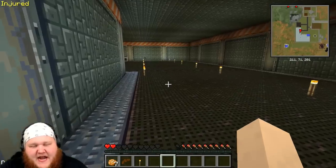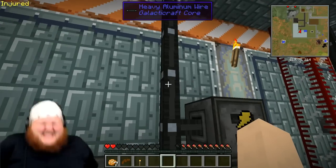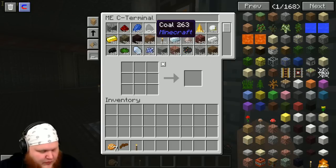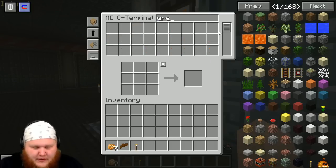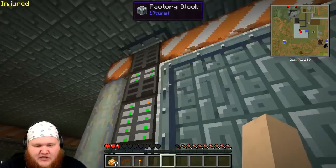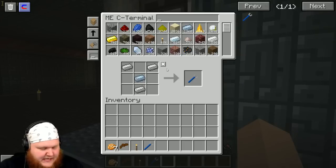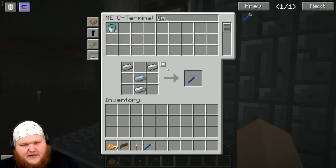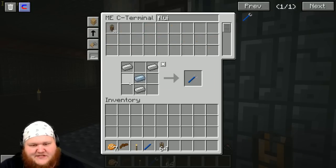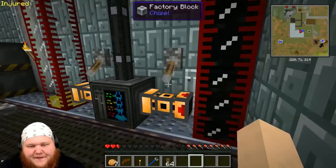I'm gonna go inside and see if I've got some spare hose pipe stuff and we're gonna fix this. We need a wrench — I don't have a crescent wrench, so I'm gonna have to make one because I think we left ours on the moon and then it got blown up. Okay, we've got our crescent wrench. We just need the fluid ducts — they're not called liquid ducts anymore, they're called fluid ducts. That'll fix the floor.